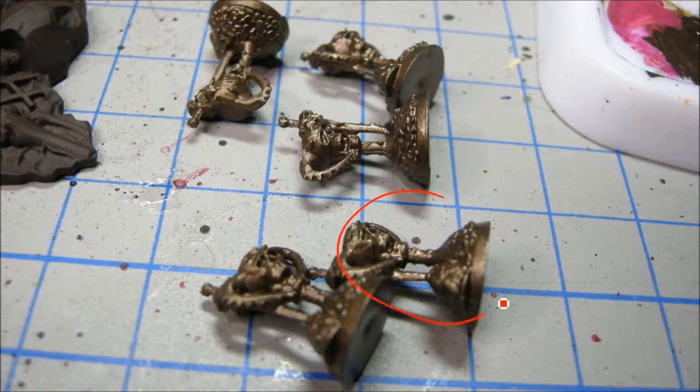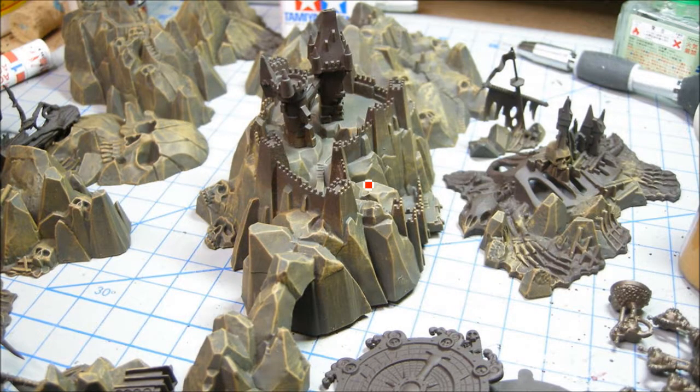These ones here — I didn't show you the colors — same colors as the other Dreadfleet gold. That's the Scorched Metal from Reaper as a base, which is kind of like Tin Bitz and GW golds.